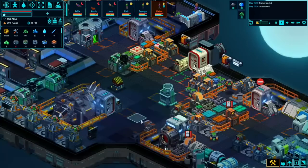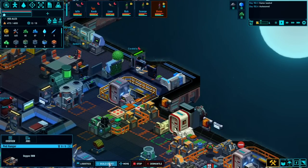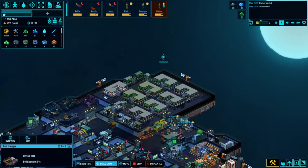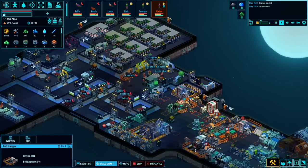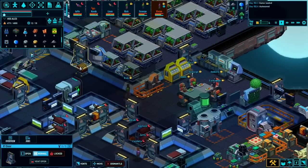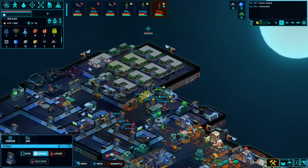We also built a hangar for the mining pod in the last episode, and we actually need to build the pod itself. It just requires a circuit board and an infra block, so that's fine. We've still got three carbons left, so we'll have to keep an eye on that. I did shut those vents - yes, both of them. Let's have a look at the CO2 in that area because it dropped really low.